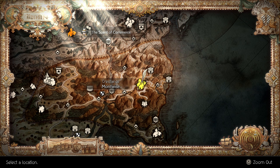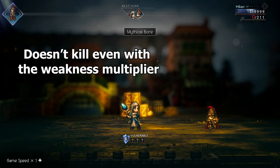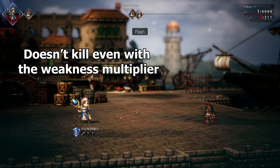If you want to find the skill Last Gasp, head over to Montwise and then challenge Discard. Here's how much a 15 SP Last Gasp does against a 15 SP Mythical Boar — Mythical Boar has an inferior SP to damage ratio compared to Last Gasp.